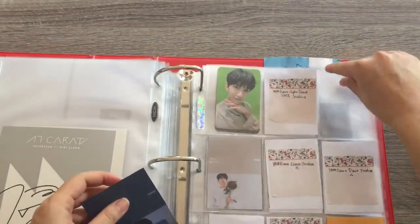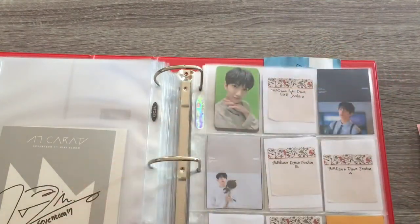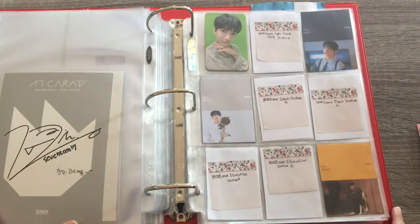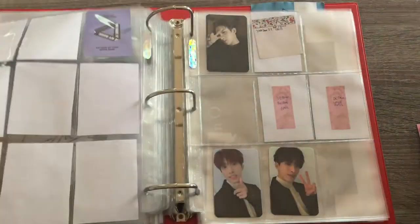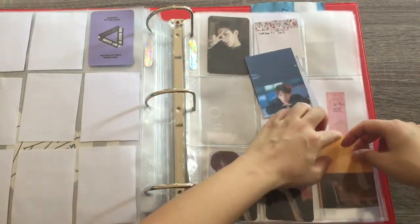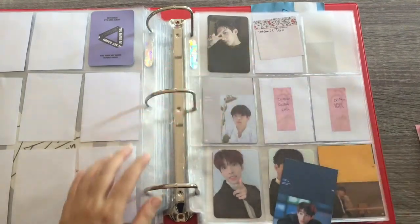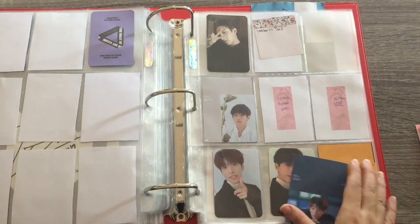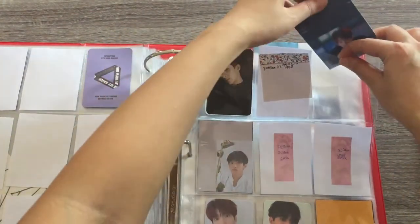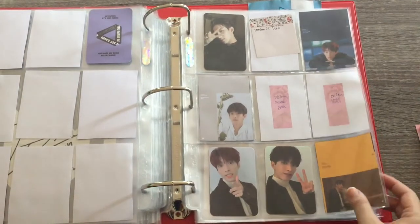I'll move this page down so I can reach the top — my arms are kind of small. There you go — You Made My Dawn, this is the page for Joshua. I'm hoping that putting these fillers will motivate me to continue working on that. This page is for DK, which I am better at working on. I have these fillers to put in — Eternal Sunshine. I actually have one of his photocards coming; I'm not sure if it's the Before Dawn or Dawn version. I'm really excited for that to arrive, hopefully in July. That package has already been shipped.